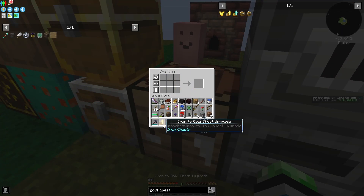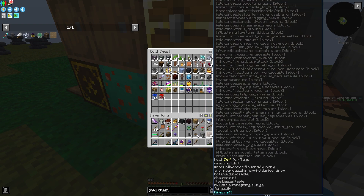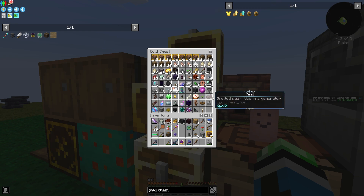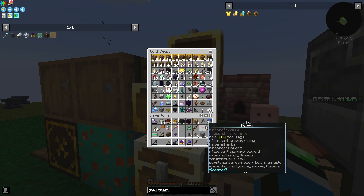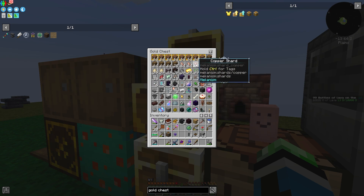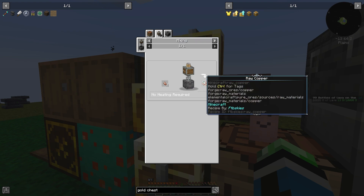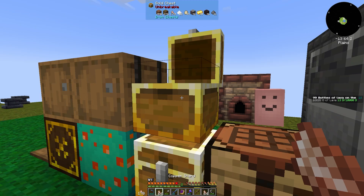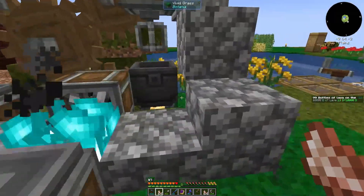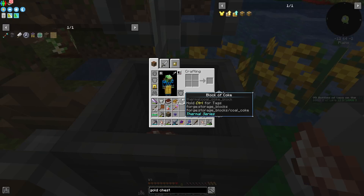Also I'm completely out of storage. I need space to put stuff away. I also have a lot of salt. Hold on — these copper shards. Realistically I should just take all the copper shards and mix them into raw copper. I'm not gonna use this anytime soon.